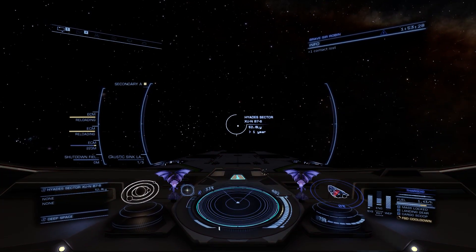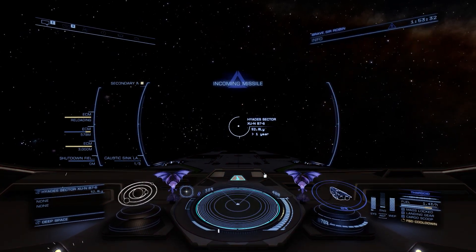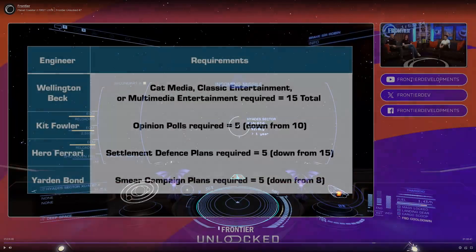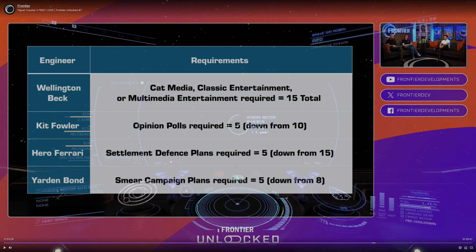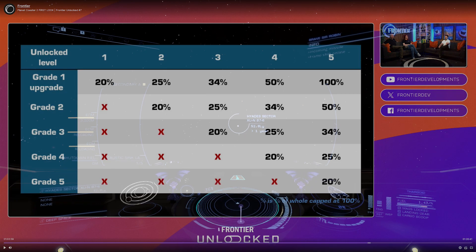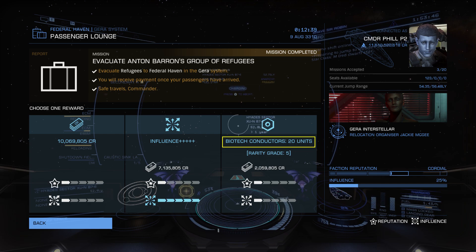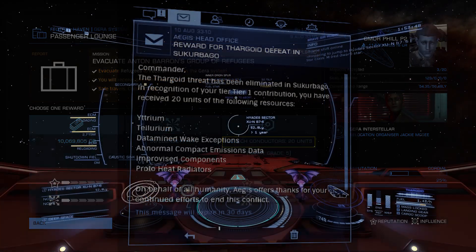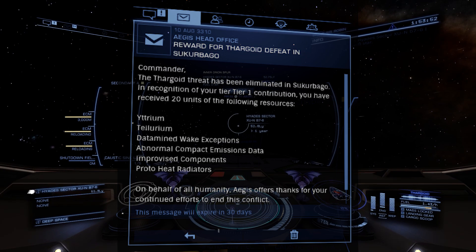If you've seen Burt or any of the big providers or streamers, you'll have seen a fair bit about the T8 already, and the materials update. The requirement to unlock engineers has been reduced, including the Odyssey engineers. There are fewer engineering rolls with consistent increases, more materials found in signal sources, more materials given as mission rewards, and even materials being given out for helping to clear invasions.